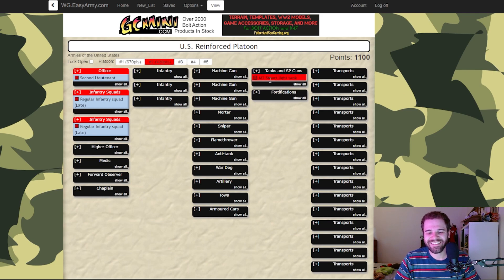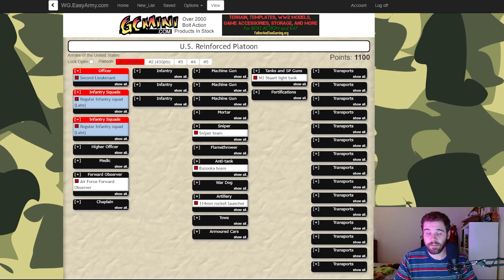So basically that's the cheese of the list — that's kind of what I'm playing with. This is mostly to see if it's something I like playing with. We were told to bring absolute cheese to really put those who want to go to England through their paces. So yes, I've got two Stuart light tanks — that's 46 shots coming out from those two alone. On top of that I also just have a sniper team, because I don't think you should ever leave home without one, and a Bazooka team to maybe deal with some threats, although I'm not entirely sold on that — happy to hear better ideas in the comments.